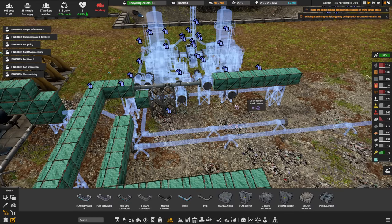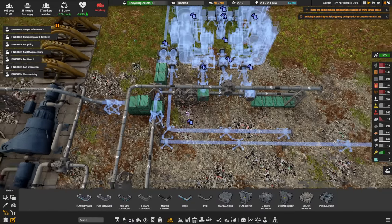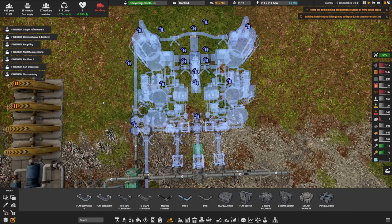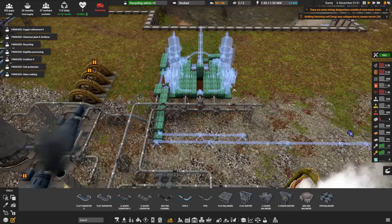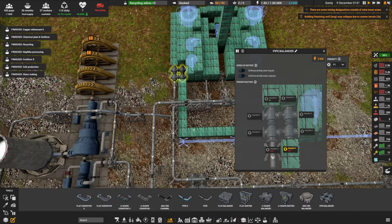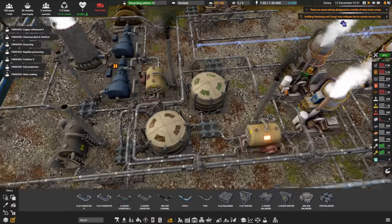Let's talk through our pipes one at a time: we have sour water into the system, steam into the system, and water being kicked out. Several pipes are all going to be the sour water routing back. Once these machines and all those pipes are built, that should give us everything we need. We want to prioritize the water onto the new project first.